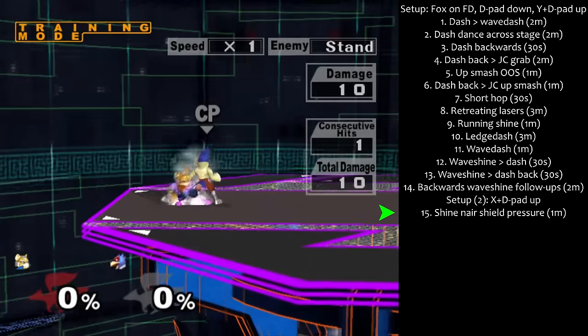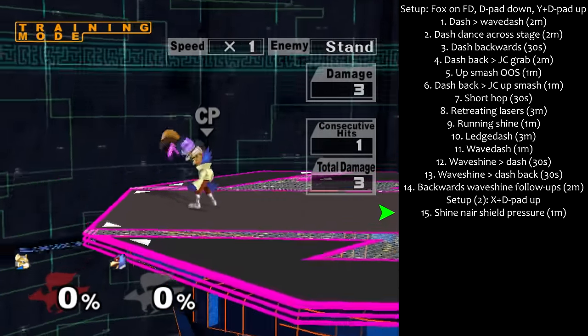Step 15: Shine nair shield pressure for 1 minute. Try randomizing the timing here.